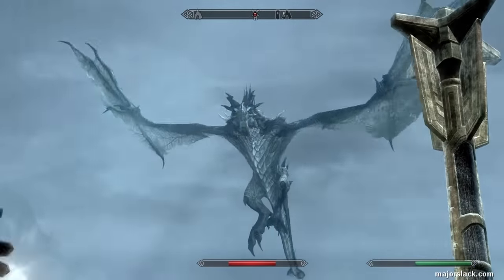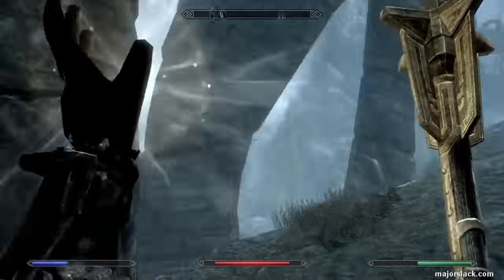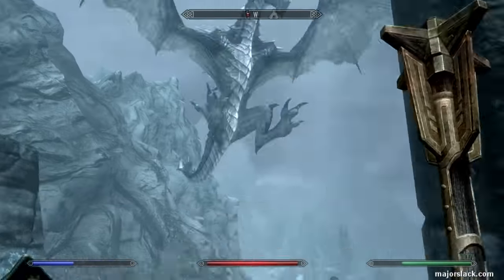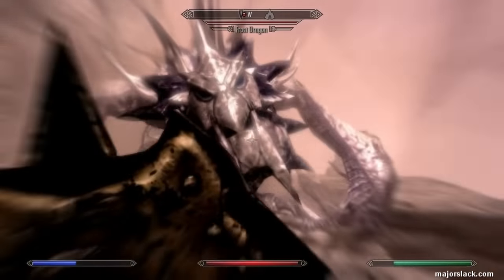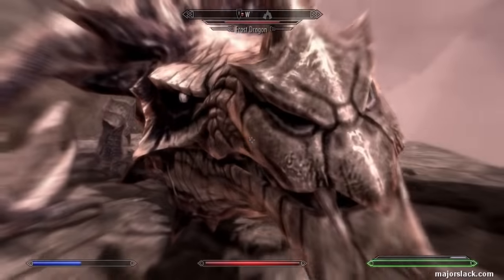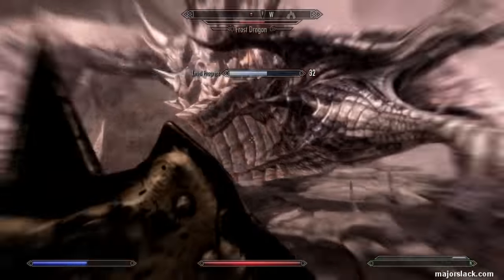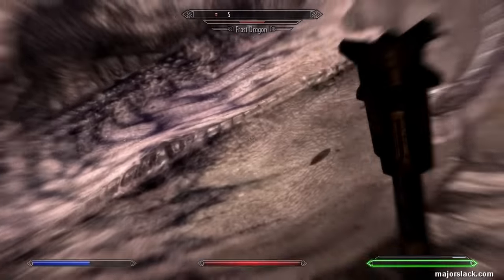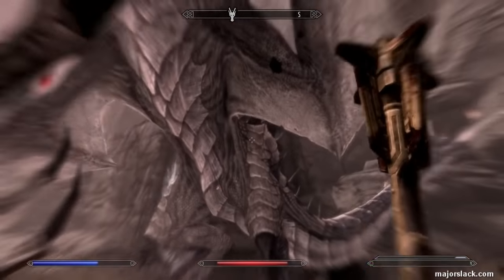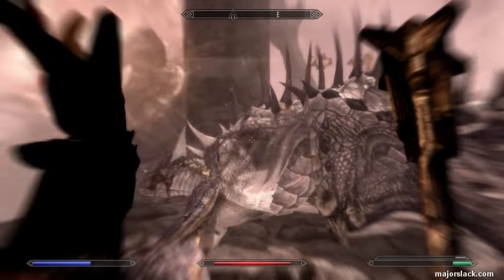First of all, can he take the full brunt of a dragon breath? Yes, no problem. He takes a licking and he keeps on ticking. And he lands. Crank on Berserker Rage, bash him to stun him, and lay in the power attacks. I'm using perpetual power attacks with the help of Vegetable Soup — if you want to see how to do that, see my video on how to do perpetual power attacks. I'm also using a new technique I discovered: double power attacks. I'm going to show you that in another video. And this dragon is already dead.